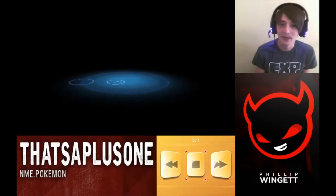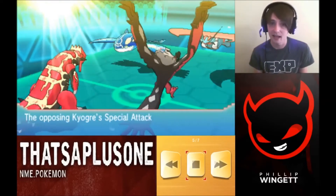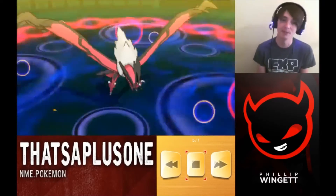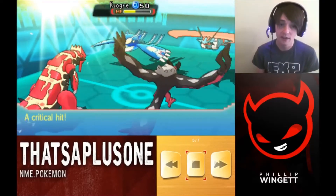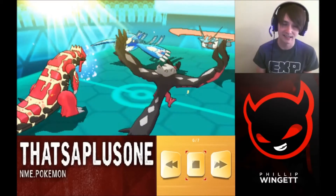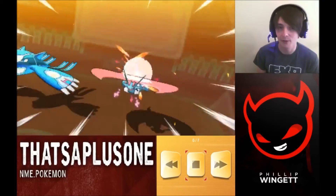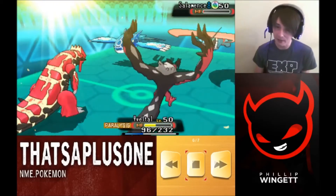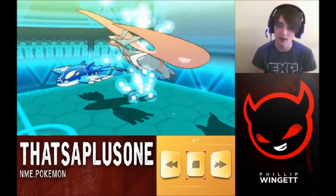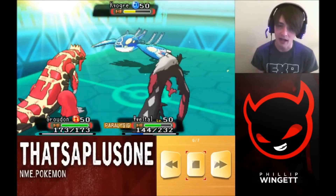He goes for Calm Mind with his Kyogre — oh my gosh, Calm Mind Kyogre! Now it's really serious because a boosted Ice Beam can do so much damage. I go for a Dark Pulse and it's a critical hit, going through his Calm Mind boost. I play defensively, protecting with Groudon, and eat a Double Edge from Salamence. I'm happy he went for Double Edge because he's Intimidated and is going to take recoil damage.